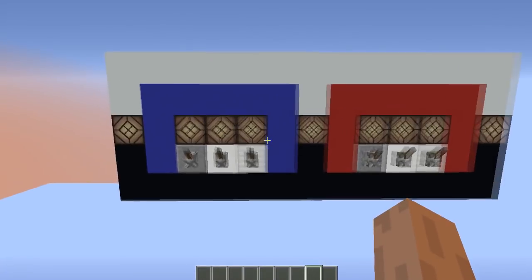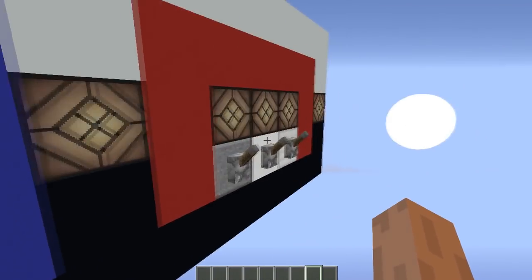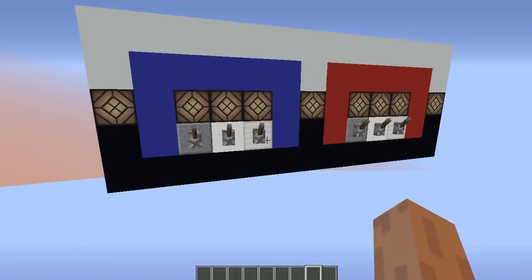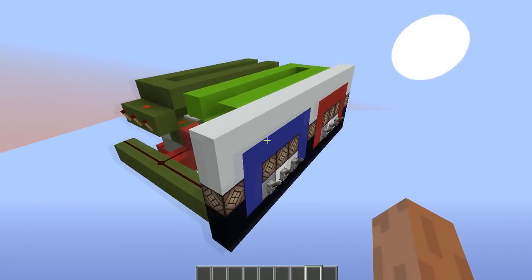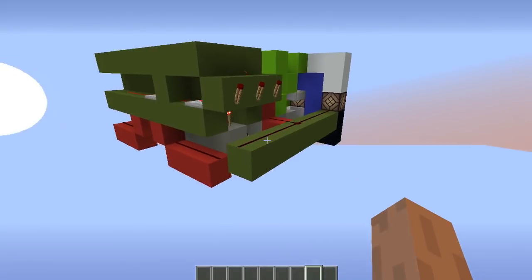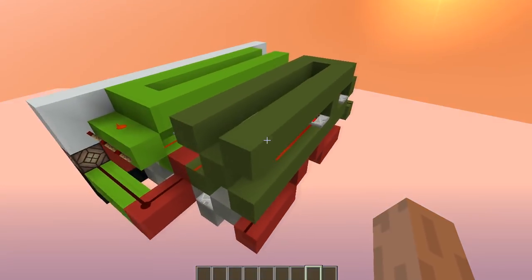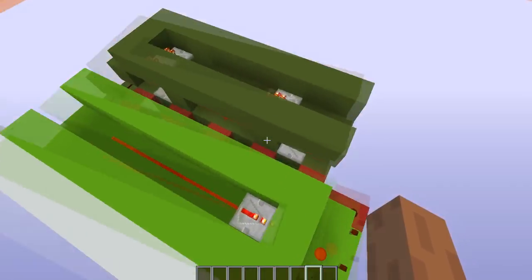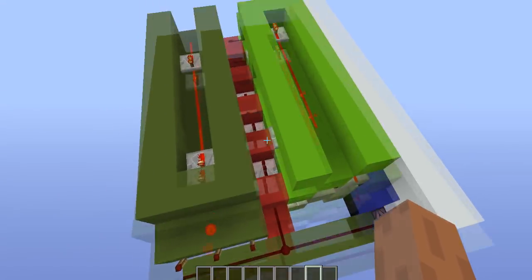This is not really practical because you would be standing right next to your opponent. I made this just for testing and to show one way of doing this. It uses only repeaters, torches, and redstone dust — not even a comparator — and it's completely silent.